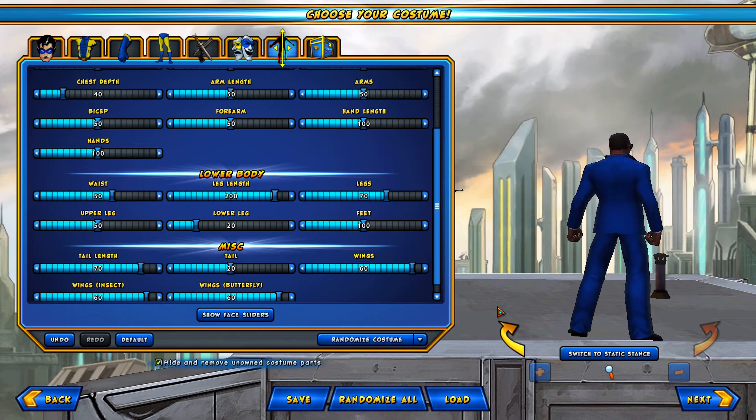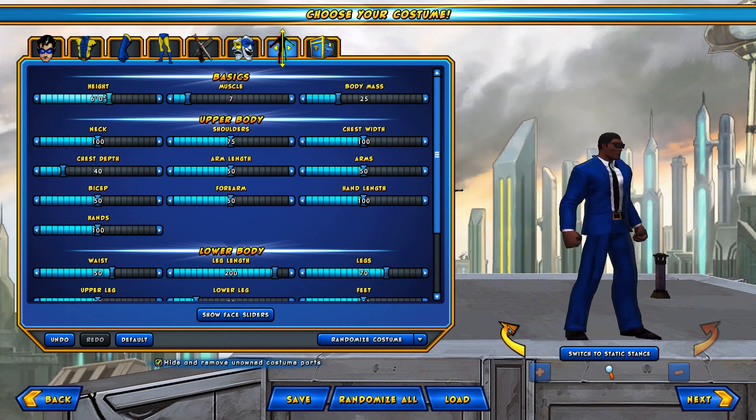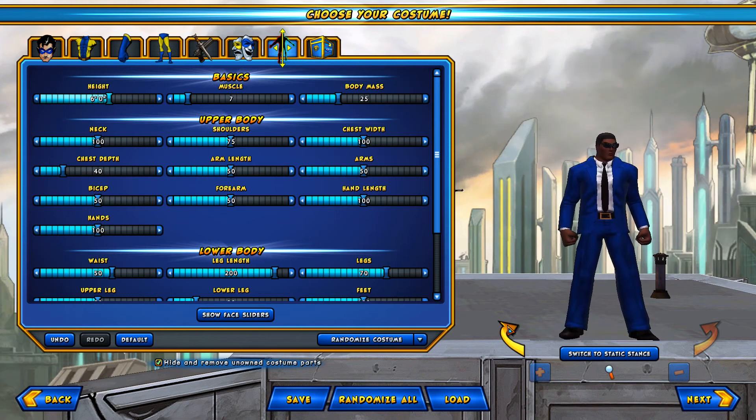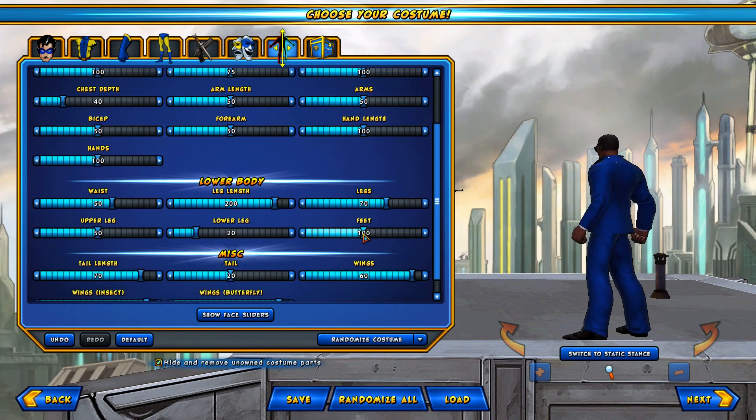Let's make the body a little bigger — increase the body mass a little bit, like about 25. There you go, looks pretty good. We don't need the character to have big feet, so let's shorten those feet a bit. Alright, that looks about good.